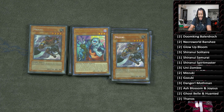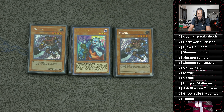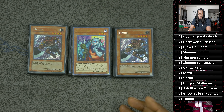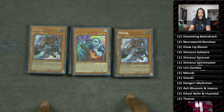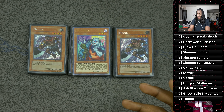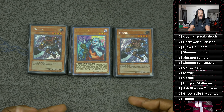Mezuki is a card I think the deck can live without. This deck isn't a synchro-spam or link-spam deck — it kind of just wants to sit on Vampire Sucker, summon Doom King Baladroc, and control the field. If you want, you can take out the Mezukis for Gozuki or Vampire Fraulein, because honestly they still fit the strategy maybe even a little better. Nonetheless, these cards work well with Dangers and as standalone zombie extenders.